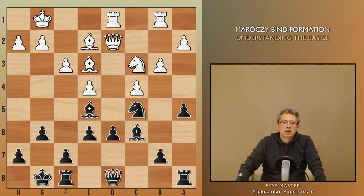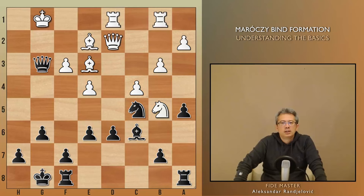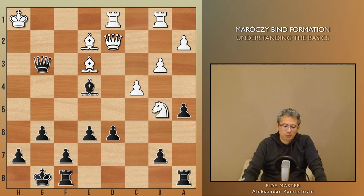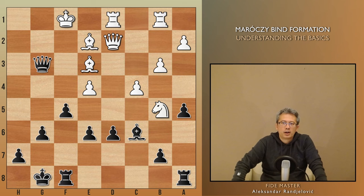In this position, many underestimate these threats and play knight b5. Feel free to pause the video and find an attacking plan for black. A bunch of GMs lost with white because of the following combination: Qh4, g3, bishop takes g3, pawn takes g3, queen takes g3 check. King h1 loses thanks to knight c4 followed by bishop takes c4, while king f1 is met by the same knight takes e4. After fxe, f5, black's attack leads to minus 6 according to Stockfish.